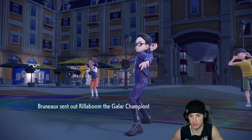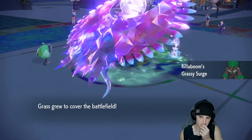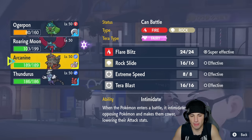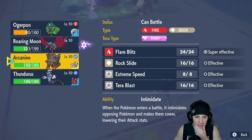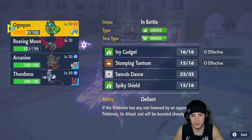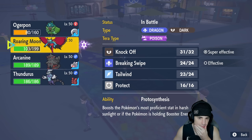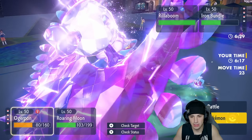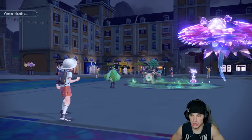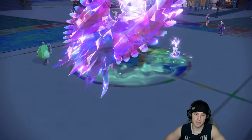Rillaboom comes out now. I'm debating whether to double protect — I could also swap out to Arcanine to threaten Extreme Speed. I decide to just double protect: Spiky Shield with Ogre Pond and Protect with Roaring Moon. They end up protecting Iron Bundle too, which is fine.